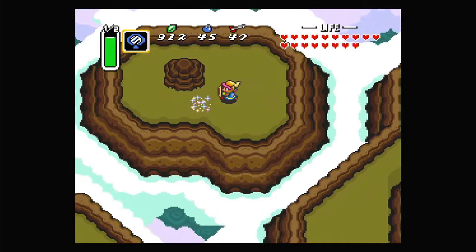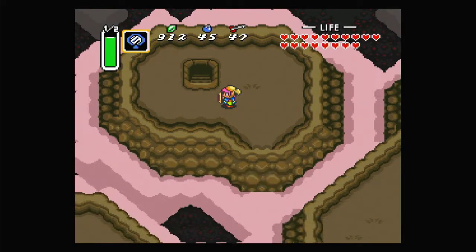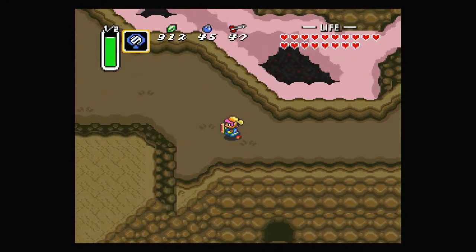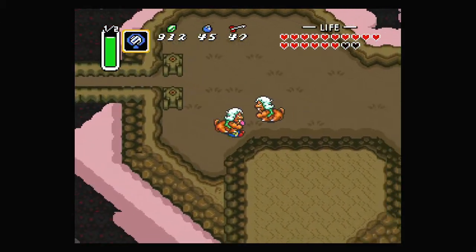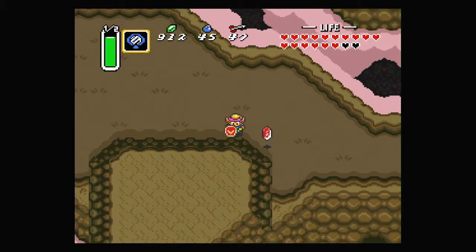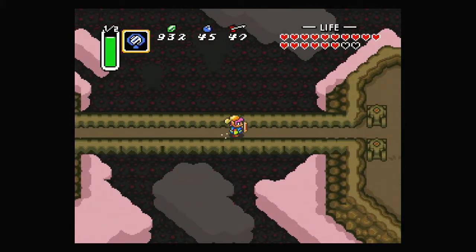Hey everybody, it's Bluetotent and welcome back to the Legend of Zelda: Link to the Past. We've only got one piece of heart left to find, which I'm hoping to find around here somewhere. Now that we're in the Dark World, we also have these monsters that breathe powerful blasts and have a fair bit of health. Even with the fully upgraded Master Sword, it still takes two hits to get them.